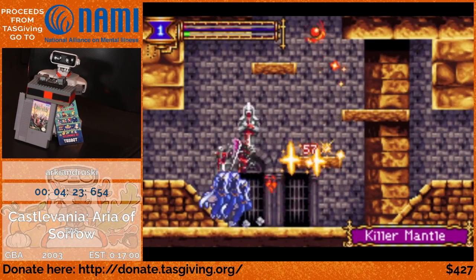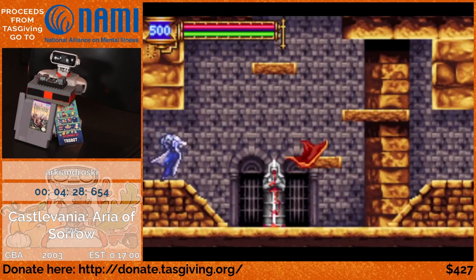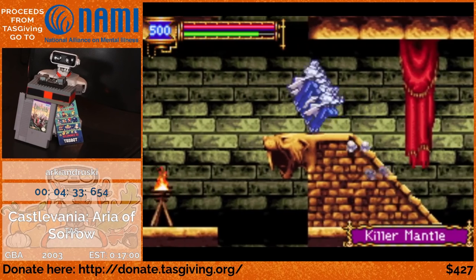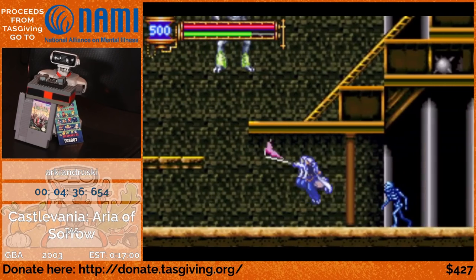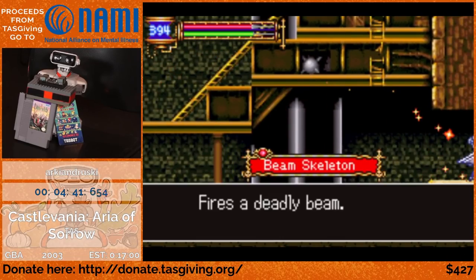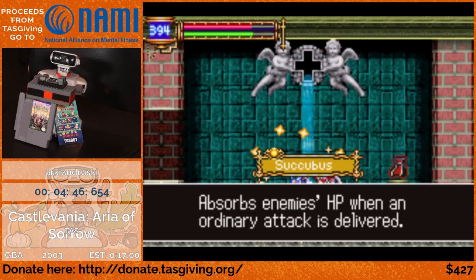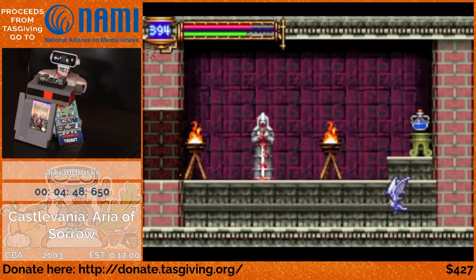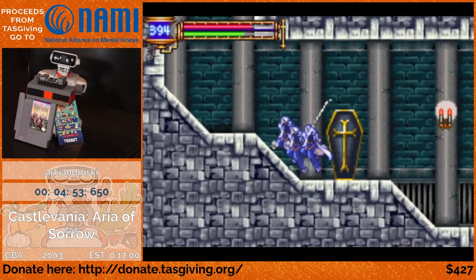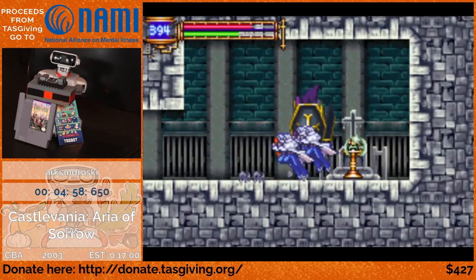So this next soul that he's going to collect here is the Killer Mantle Soul, which is going to be one of the main souls he uses for the run. What it does is it switches the HP and MP of enemies. There are a lot of enemies in the game that have really high HP but really low MP, so the Killer Mantle can be used to just cut their HP by a lot. Also, there are some enemies that have zero MP, so the Killer Mantle will just kill them immediately — like this Iron Golem coming up here. He usually has 9,999 HP, but you can hit him with a Killer Mantle once and he's done.